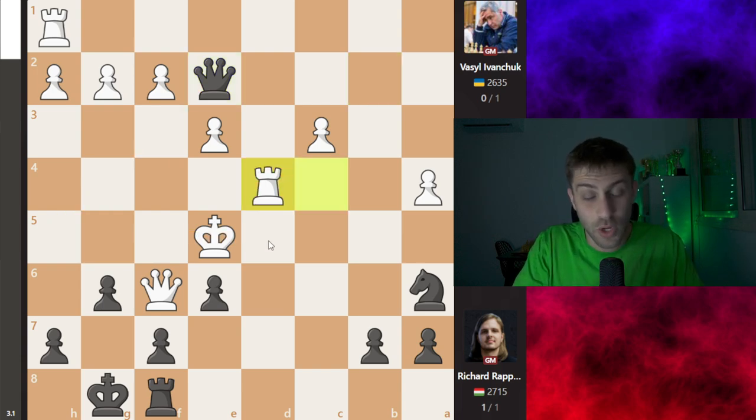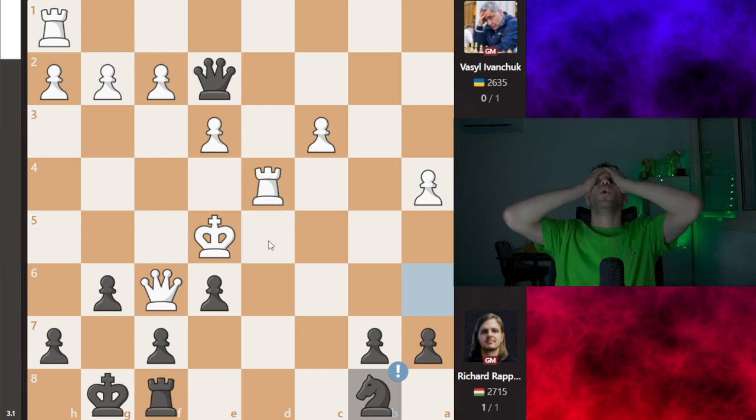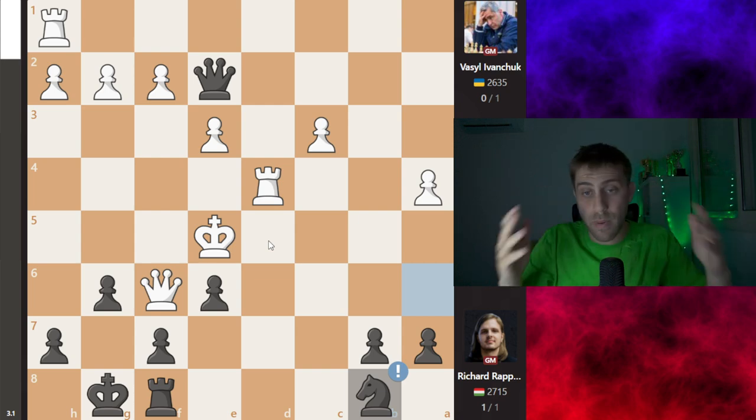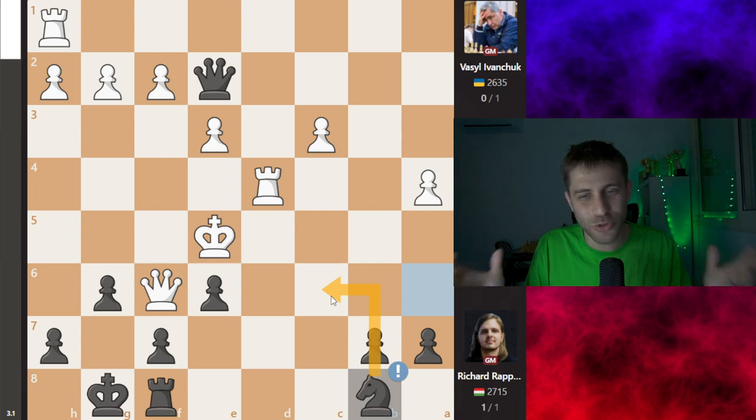Now queen e2, attacking the rook and bringing the queen to h5 or maybe d5 — really scary for white. Rook d4 was played, and then knight b8! Wow, wow, wow, wow — Richard Rapport, you are just a genius! Coming back with the knight, attacking knight c6 check — what a maneuver. It's just amazing to see and learn. Just beautiful.